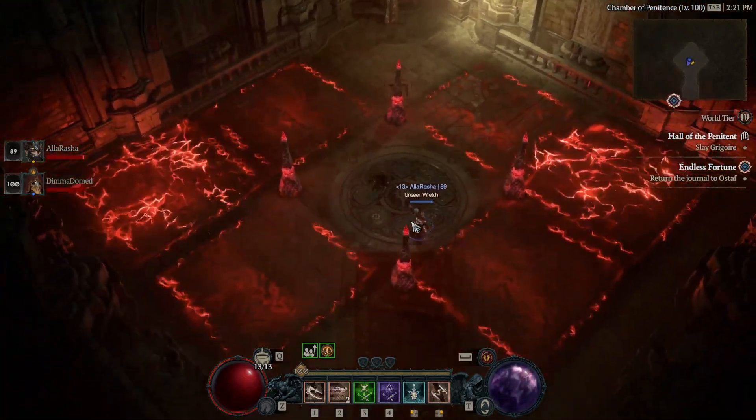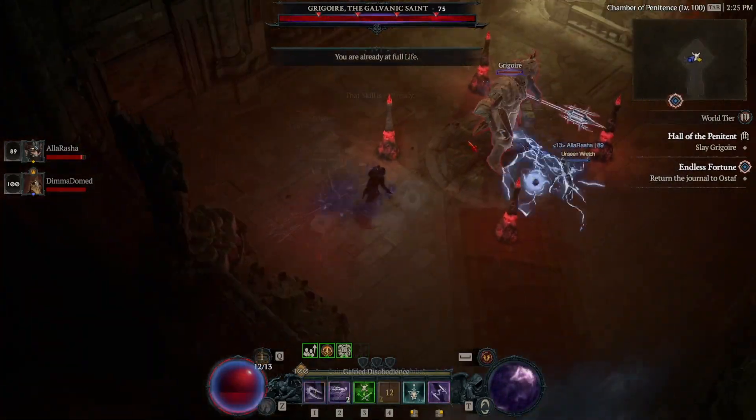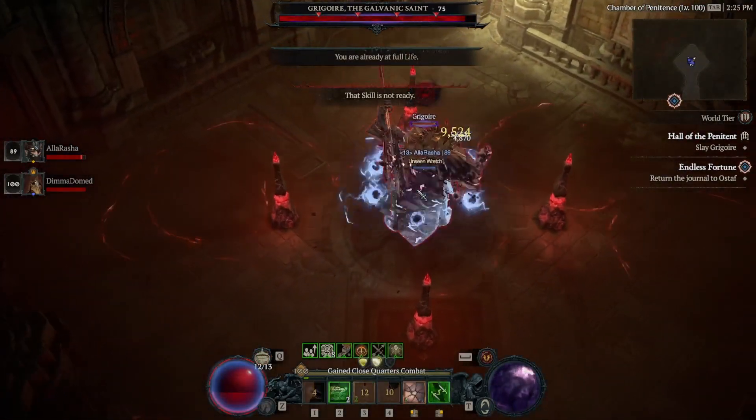The first mechanic to this boss fight — he's going to throw down little blocks of lightning. Just stay in the middle until the last one, then move out. Then you will start the boss fight.